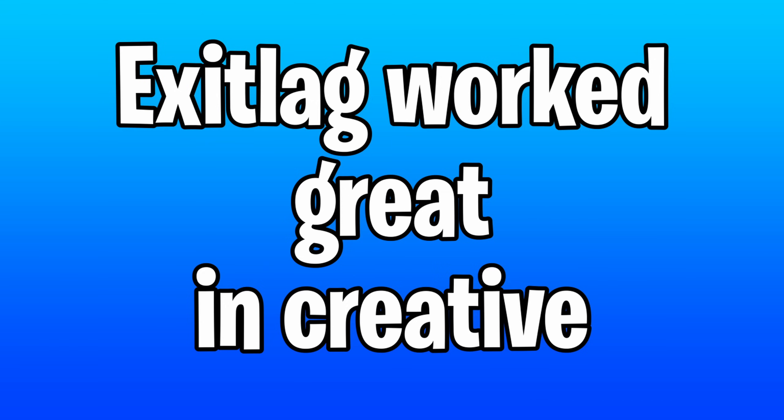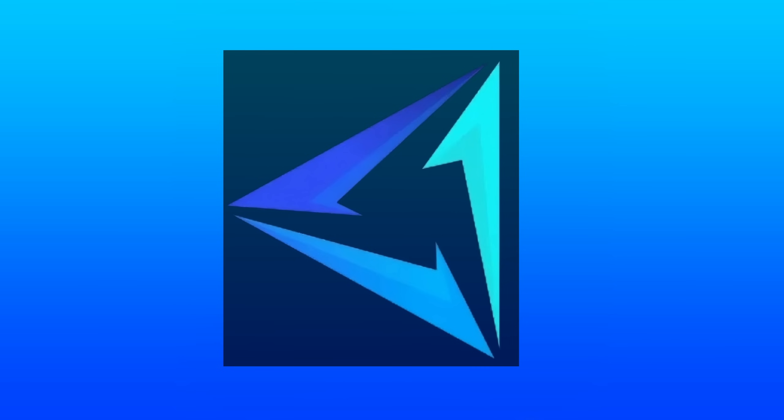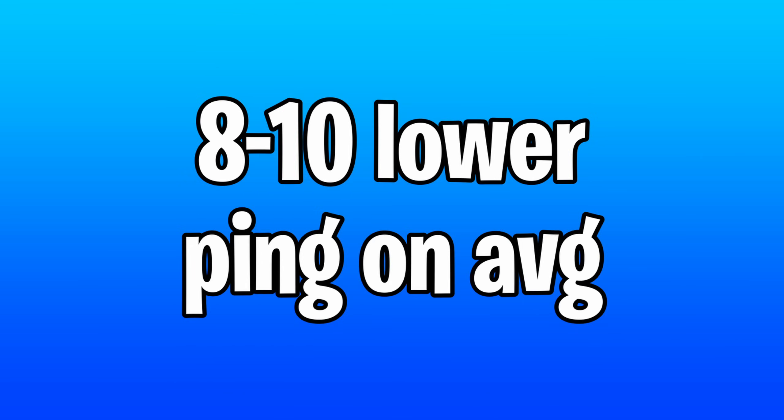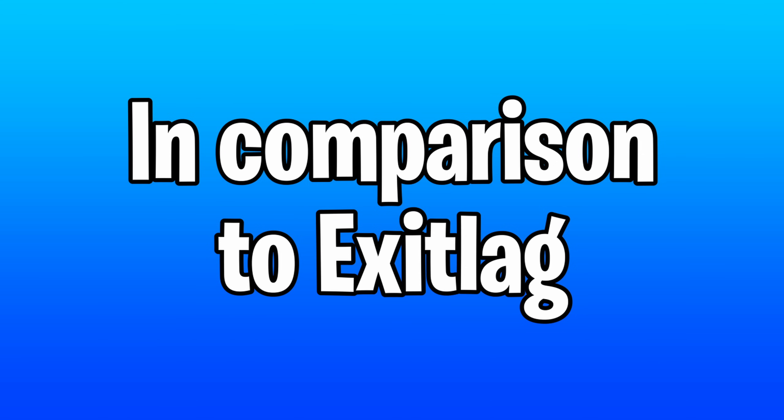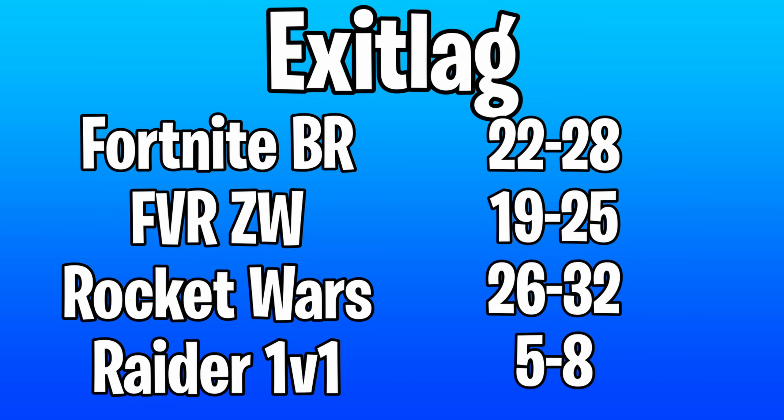To be completely honest, ExitLag worked phenomenally in creative, but didn't help me much in-game — which, to me, that's the most important. Once again, if you remember the video I did on them a while back, I did mention it didn't help me much on my own servers anyway. But GearUp — I was actually surprised to see that it did help. I had about 8-10 lower ping on average in comparison to what ExitLag gave me. Here are my results for in-game and all the creative maps I tested, and I'll leave 4 seconds on each graph since I do have quite a few of them.